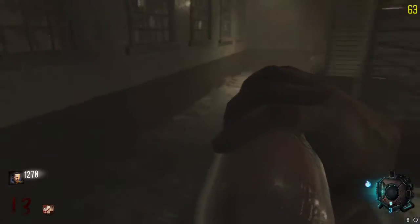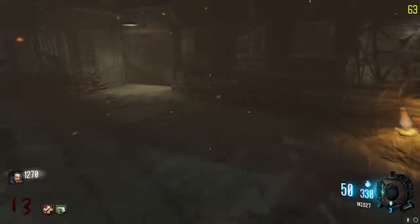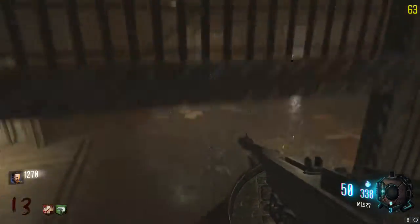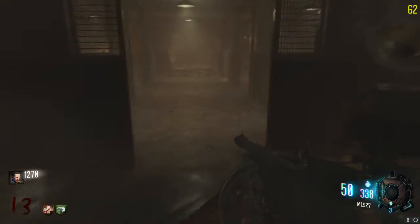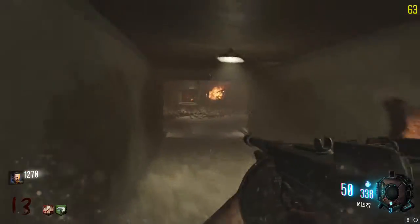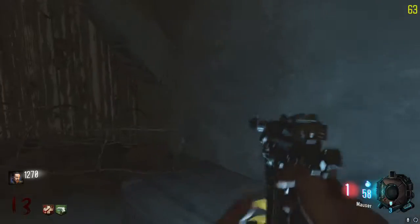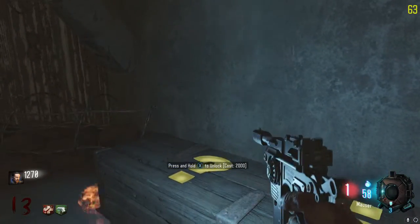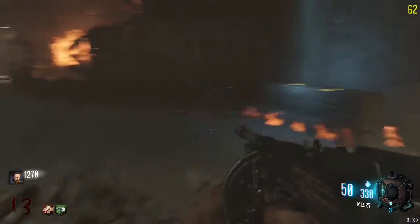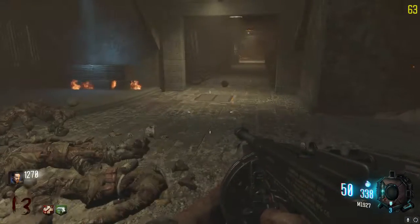I'm actually learning the map quickly. The problem is finding the last zombie to kill. We got double tap here — okay, that's the one we're gonna get next. Oh wait, where's the Pack-a-Punch? 2000? That's because the Brutus locked the box too. Oh man, I completely forgot about that.